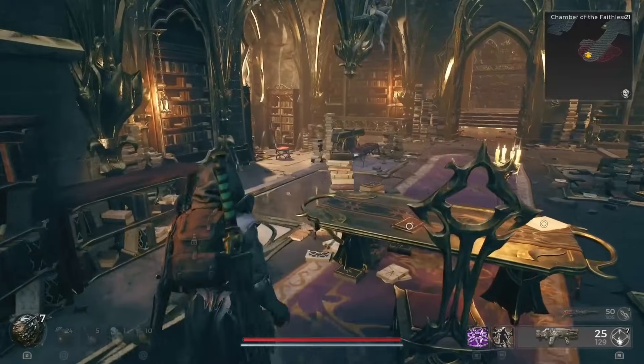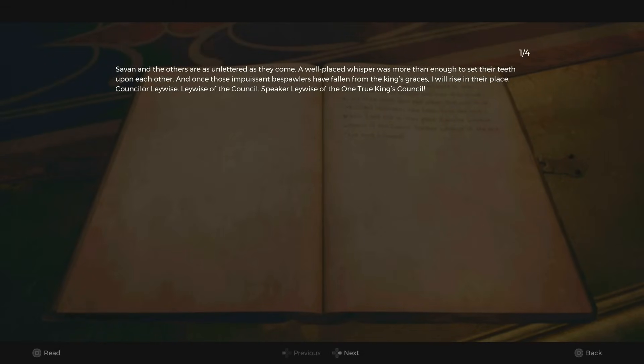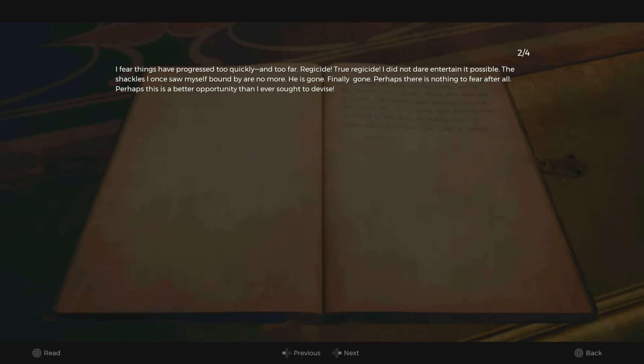Reading this journal does not award anything, but you learn that the Scribe convinced his subjects to plot against the One True King and put him in the eternal sleep. So the Scribe is the mastermind of the rebellion and the real traitor.